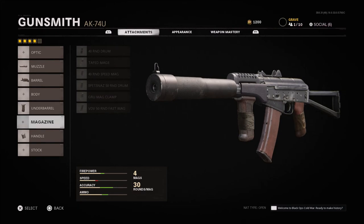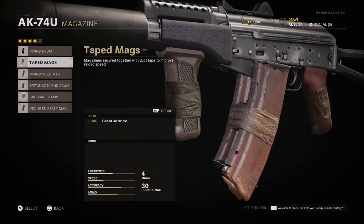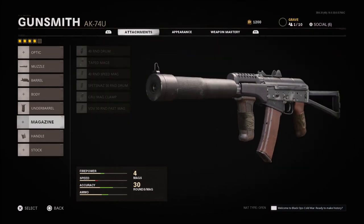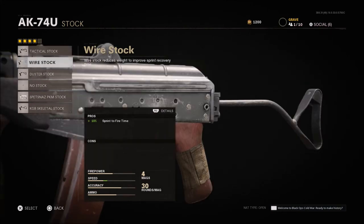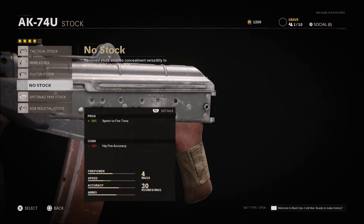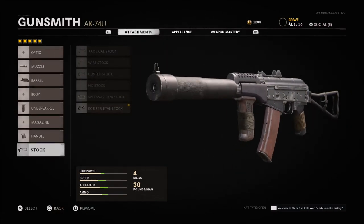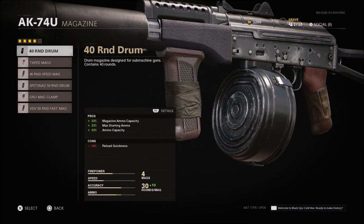When it comes to the magazine, I'm leaving this up to you — you can run a 40-round mag or tape mags. These are the best in my opinion; the rest will hurt your ADS time, and this gun already has a slow ADS for a sub. Or you can go with a stock — the wire stock for sprint to fire with no cons, the no stock for sprint to fire with some hip fire cons, or the skeletal stock which I've been mainly using, giving sprint to fire time and aim walking movement speed pros but a hip fire accuracy con. I'm not finding myself hip firing as much in this game, so this is the setup I go with, though I'll drop it for a 40-round drum mag if I'm getting into the enemy base repeatedly and reloading too often.